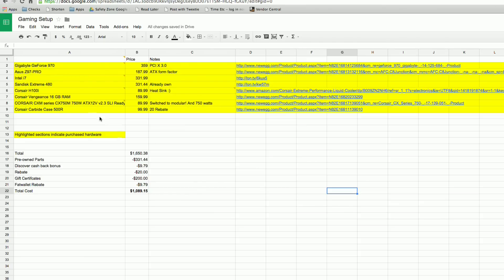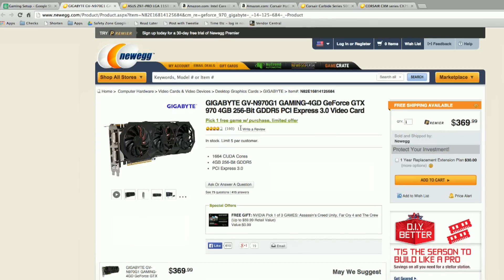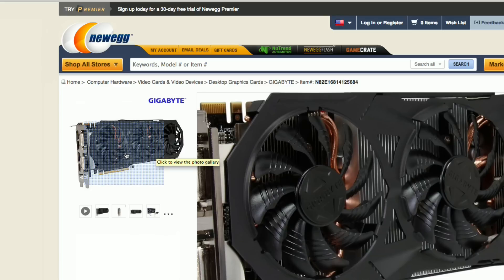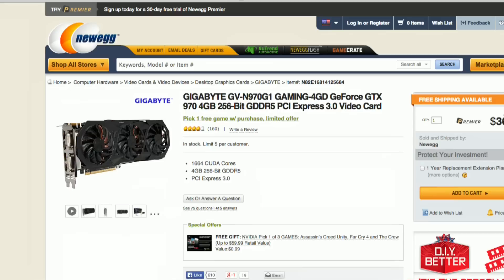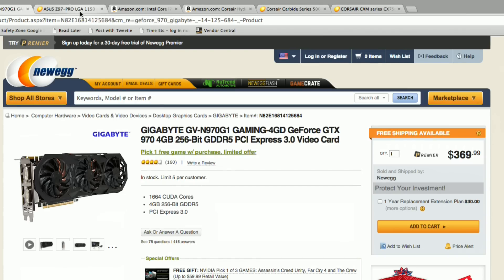I've made some changes to the build list based on a lot of great feedback. Some things have changed and some things haven't. I'm going to stick with the same GPU — a lot of you thought this was overkill, but I figured I'd get something with room for growth. This is the GeForce GTX 970, a Gigabyte card that looks pretty mean with all the fans. I also get a free game with it, and it costs about $370 — actually the most expensive part of this PC.